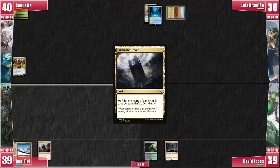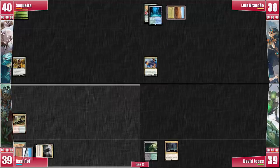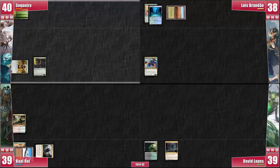Baal plays a Command Tower and casts Rhythm of the Wild. We initially assumed this Atla Palani would be something like a Divergent Atla; however, the Rhythm could mean something else. Everyone at the table is now a little suspicious. I don't draw a second land but I do get to play a Sylvan Library for mana and pass.